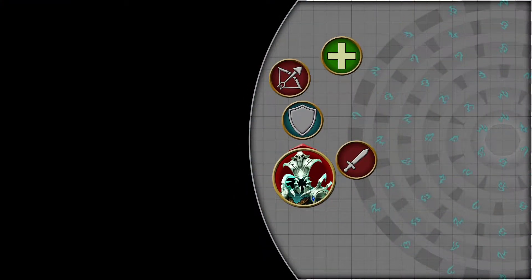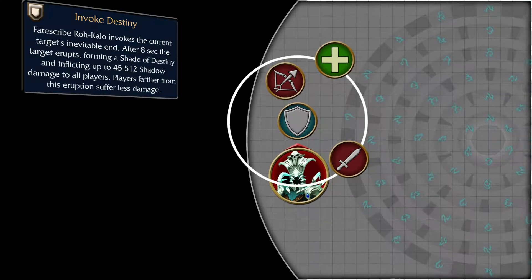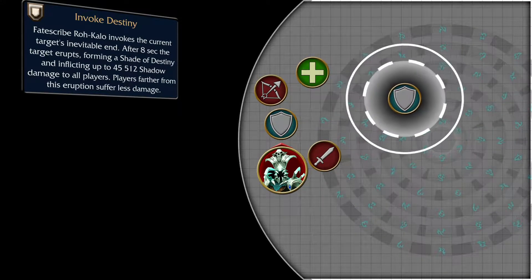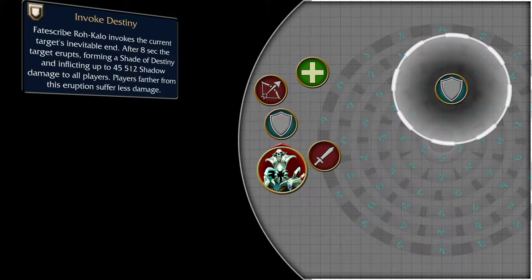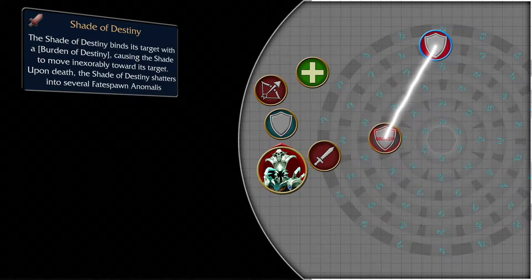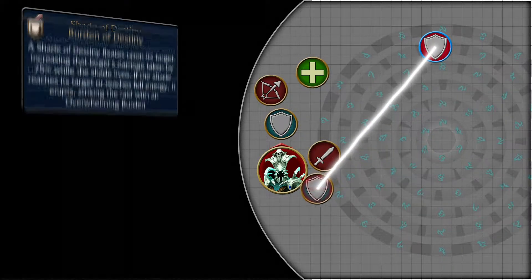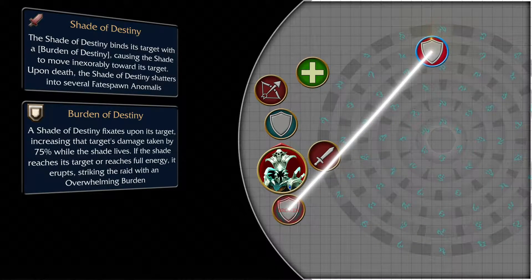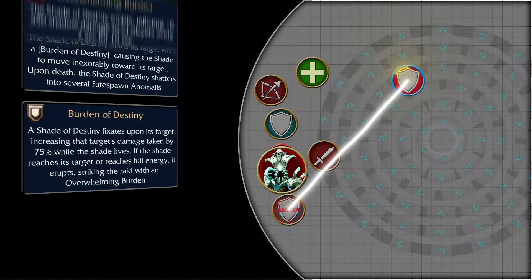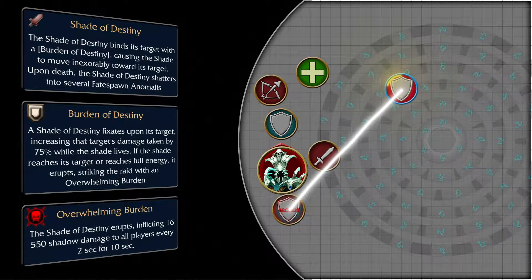The Fatescribe will occasionally mark his current tank with Invoke Destiny, which after 8 seconds deals massive Shadow damage to the whole raid, but lessens with distance, so your tank will have to run as far as possible and let it explode there. After the explosion, a Shade of Destiny will spawn on the tank's position and target them with Burden of Destiny, which makes it slowly crawl towards the tank, increasing their incoming damage by 75%. If it reaches its target or reaches full energy, it will erupt with Overwhelming Burden, applying a nasty Shadow damage DoT to the whole raid.